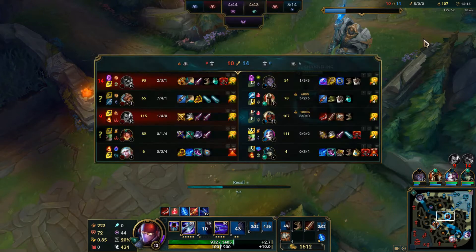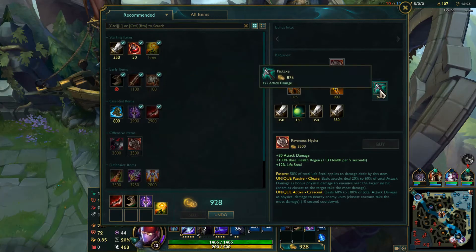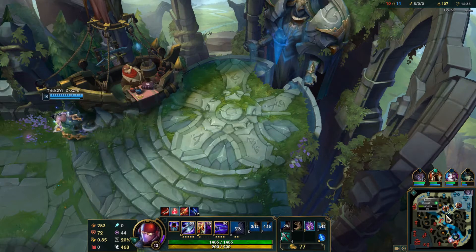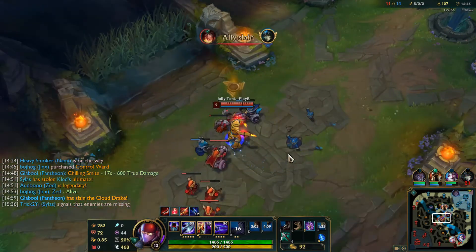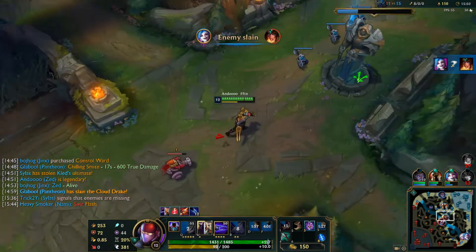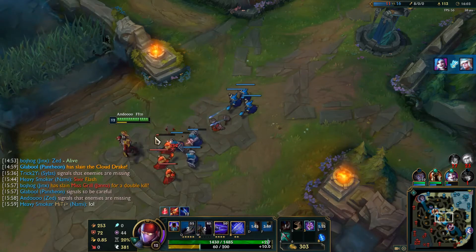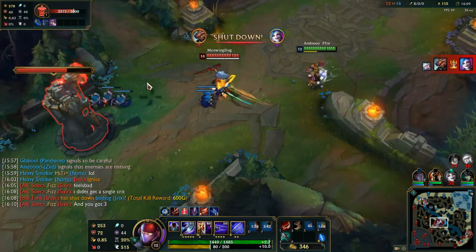Between Yasuo and Udyr, they're feeding me pretty well, and I just generally appreciate the opportunity to massacre all of them. I got a Pickaxe — probably going to build that towards a Hydra, or maybe Death's Dance. All I really know is that I'm going to be building damage. I talked about roaming earlier, but I decided that roaming into Janna sounds awful and I'm not going to do it. Instead I decided to stay and harass Yasuo, and it turned out to be a pretty good idea.